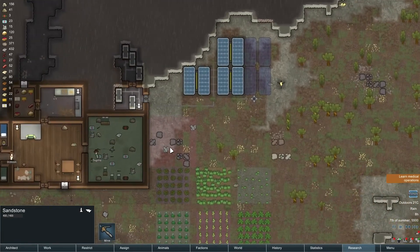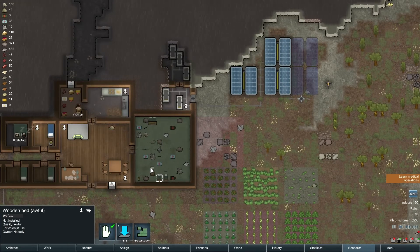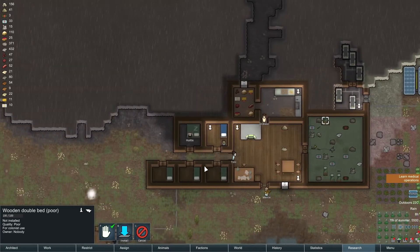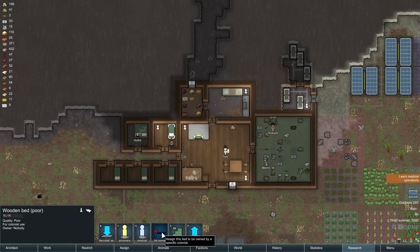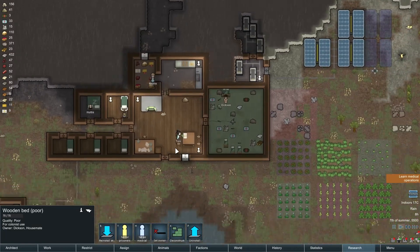We got a lot of beds — these are crappy beds, right? So let's just deconstruct this stuff. Awful quality, shoddy quality, poor quality. We'll deconstruct that and get some wood back anyway. He's done, so we can set this for Dixon. His room.